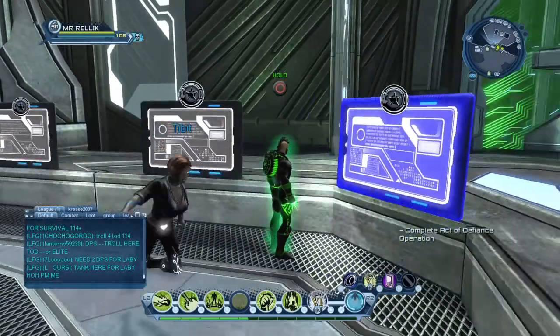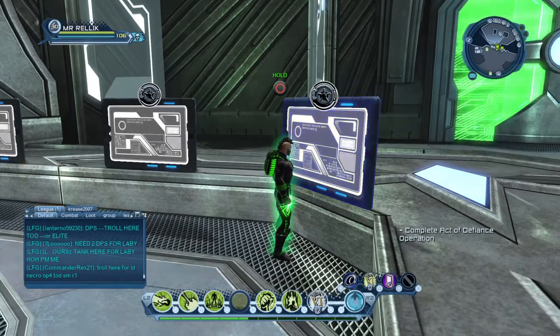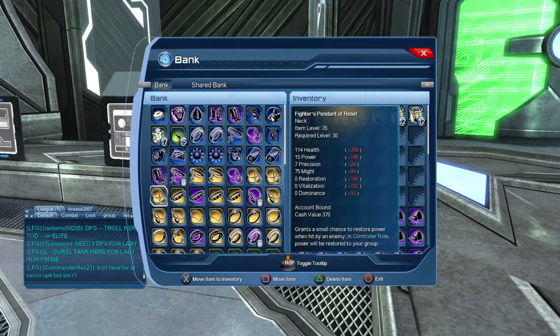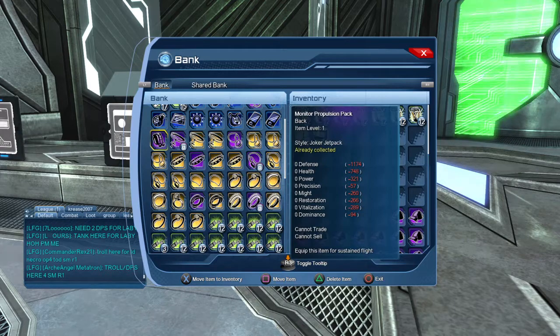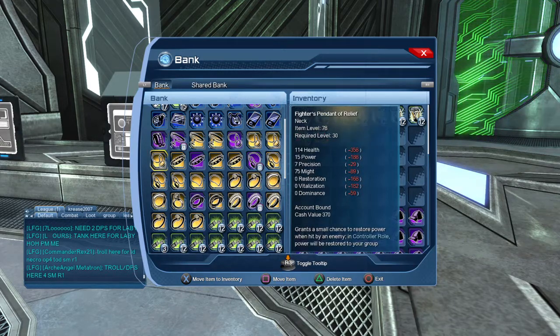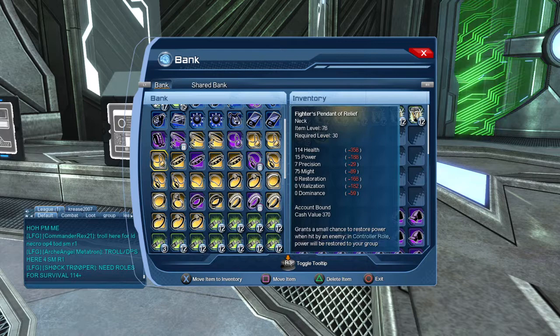Hi guys, something I've just noticed — I haven't been on this character for a little while, so I'm not sure if it happened around the time of game update 47 going live. But what I've been doing over the last couple of years or so, I've been keeping all the gold necklaces and rings that you could get from the old lockboxes and that you can get from the vault now. I don't collect them anymore,